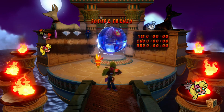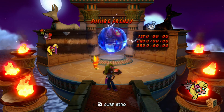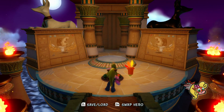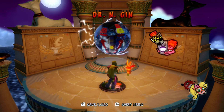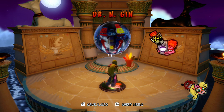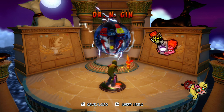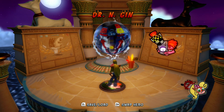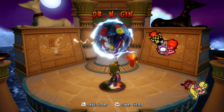Just like that, we're at the boss already. The boss of this area is the reason why I use Coco for all of the levels, because, yep, this boss is Coco only, despite N-Gin going on about getting revenge on Crash from last time. So that means this is the one warp room in the game where every level can be completed as Coco.